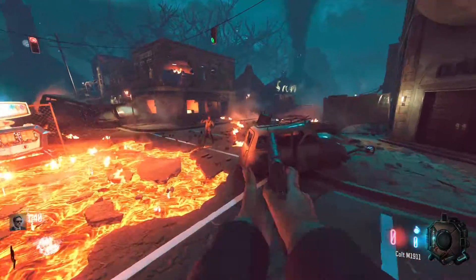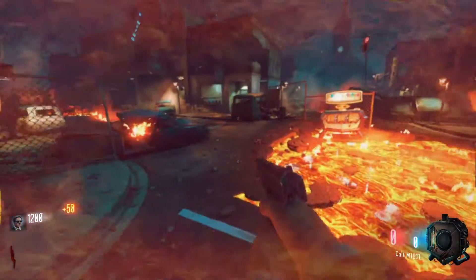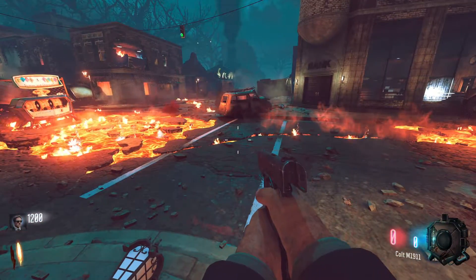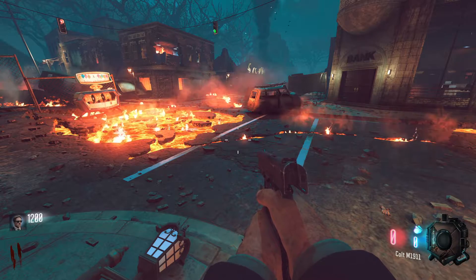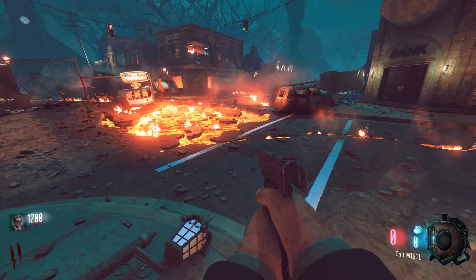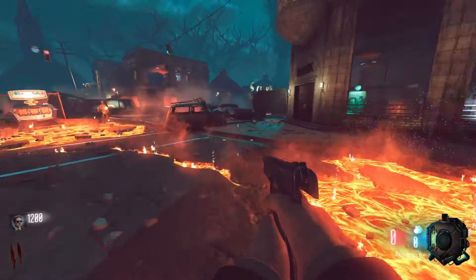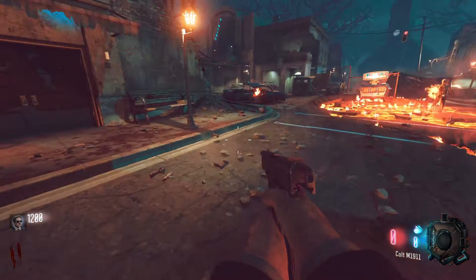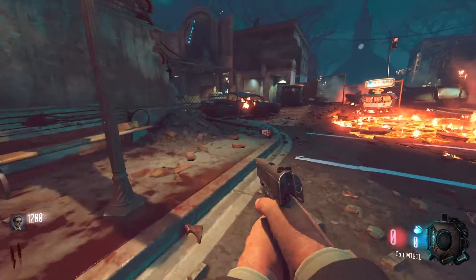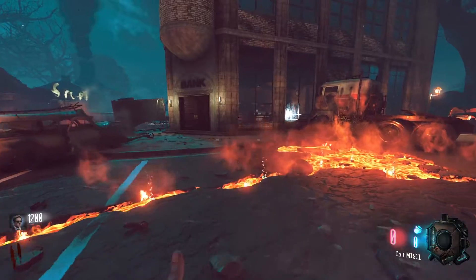We're out of ammo, but you know what, that's fine. I remember on Black Ops 2 Town, if you threw a grenade in the lava, it would just never go off. Alright, sorry about that. Don't worry, you didn't miss anything. If anything, I saved you time, because zombies always spawned really slow on this map. And on round 2, they have to walk all the way here.